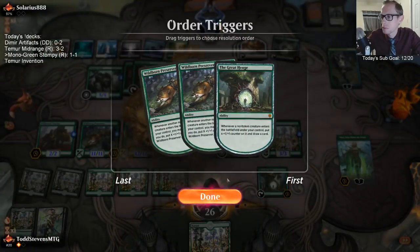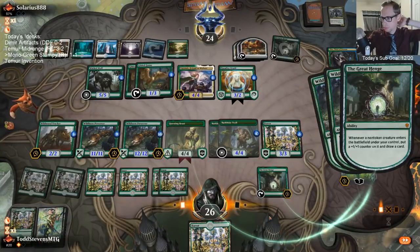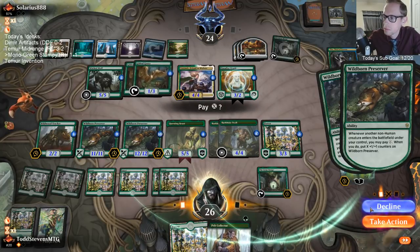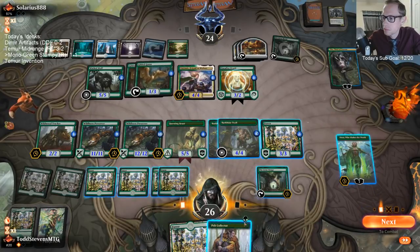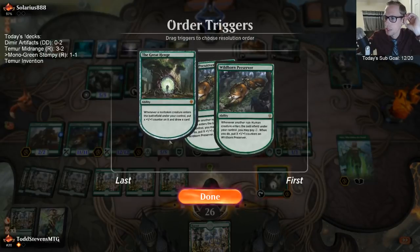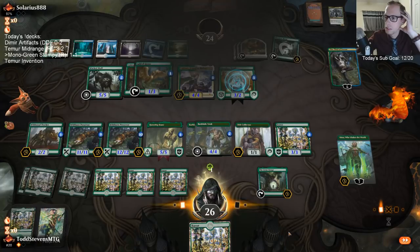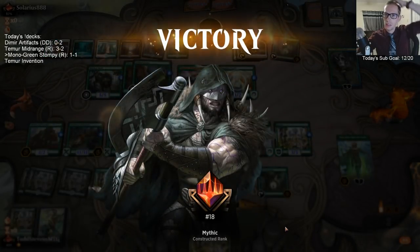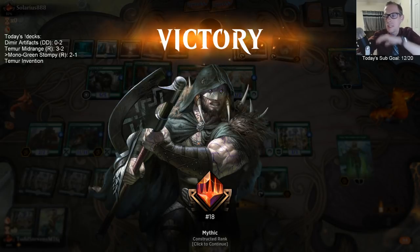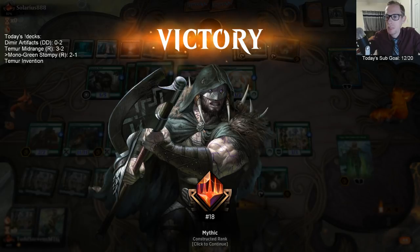Oh my God. I could have blown up my own Henge. And they just concede? They realized they could have gotten rid of the Henge and then conceded — but they still could have chump blocked and done that. They were still ahead. Wicked Wolf shuts down my Questing Beast, and all they had to do was chump my two Preservers with the two Geese, and then Oko gets rid of my Great Henge the next turn.